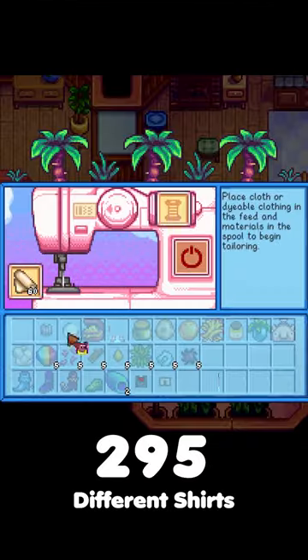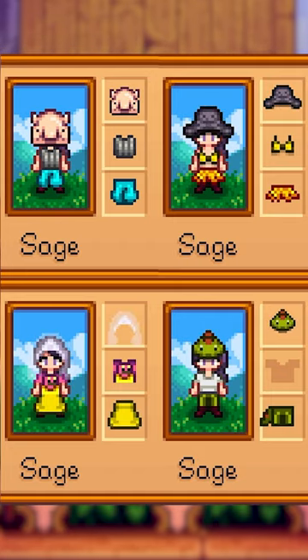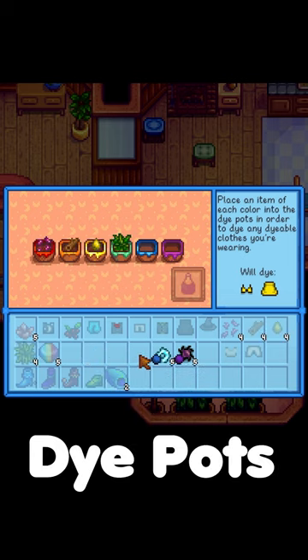There are a ton of different combinations that you can try out — fun hats and outfits — and we can dye certain clothing items to whatever color we want.